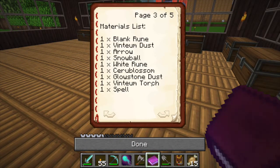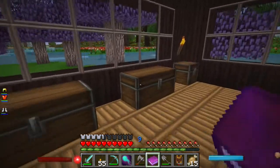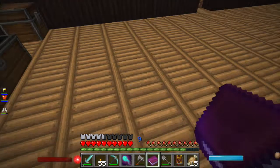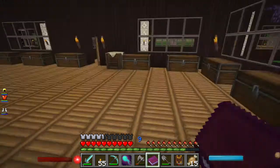Spell parchment. Glowstone dust. Blank rune. So much stuff. Oh — we need a snowball. We need an arrow. Through blossom — I don't even know what that is.